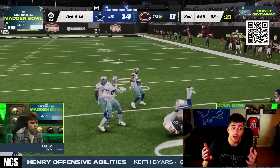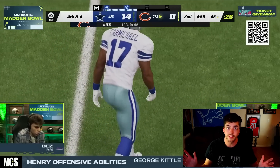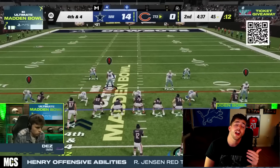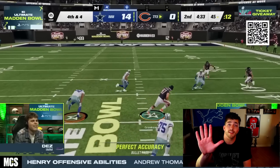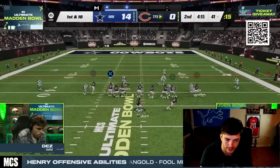Man coverage is pretty easy to beat. One thing I see people have issues with is Cover Zero where they're getting man pressed — that's a fair thing to have issues with. Throw on some short out elites and really start running something like bench, where you have an out route and a corner route, and you'll have a ton of success.